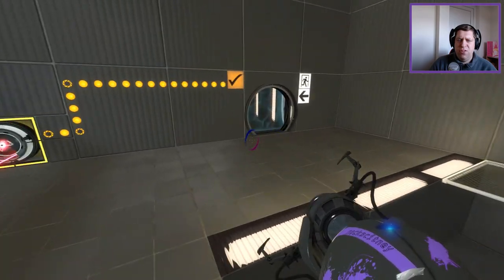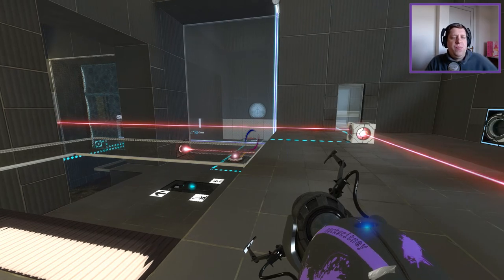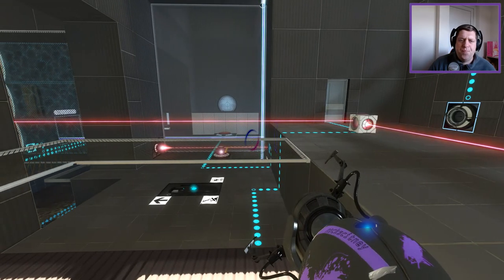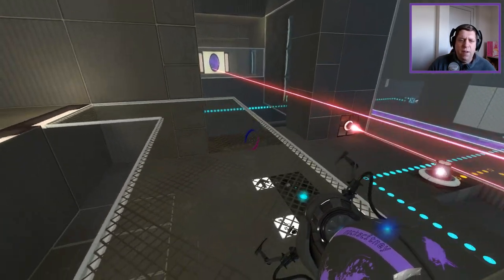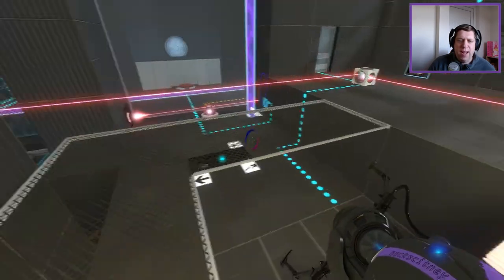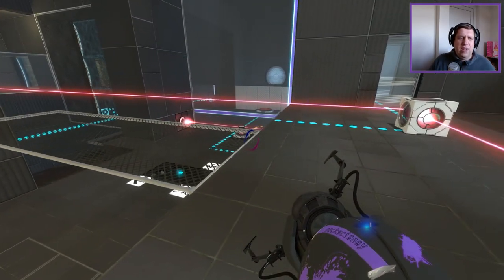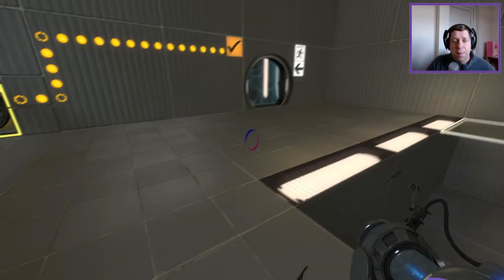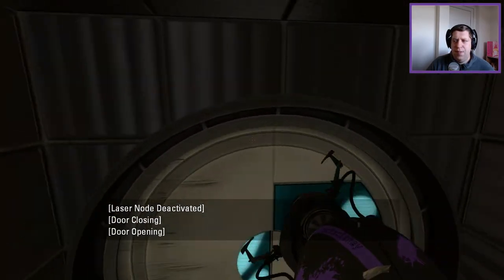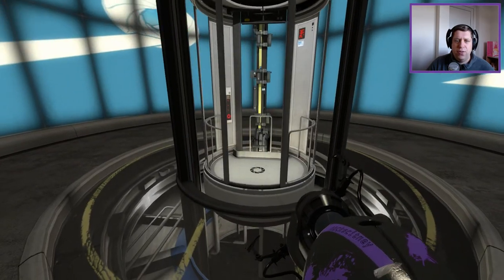Alright, Paper — that was a pretty good chamber, actually. The real sticking point was how to get a portal on both sides. I probably should have seen that fizzler move a little bit earlier. Pretty good map. The only criticism I would give is that there is quite a lack of space to move around — everything seems a little bit compacted in. But other than that, good chamber. Thank you very much for the suggestion, and I hope to see more from you real soon.